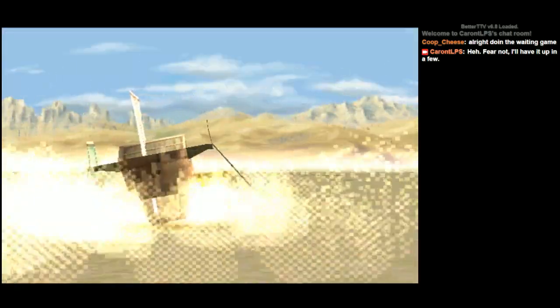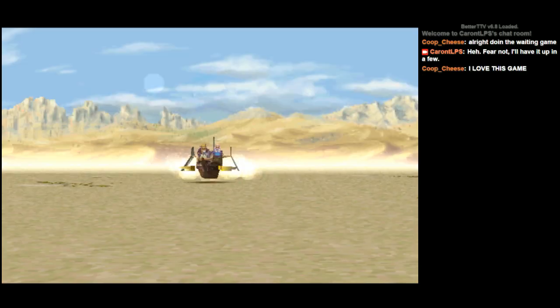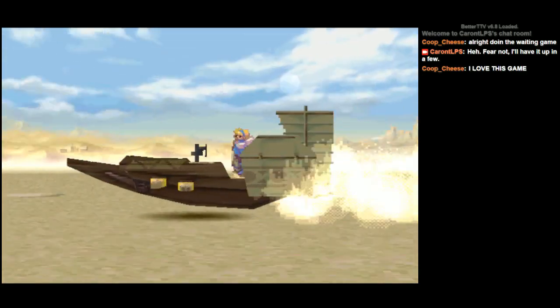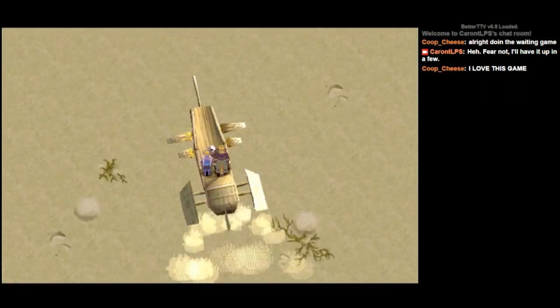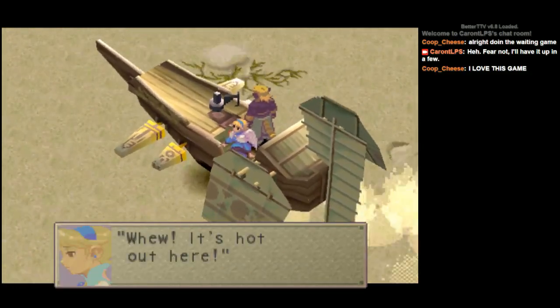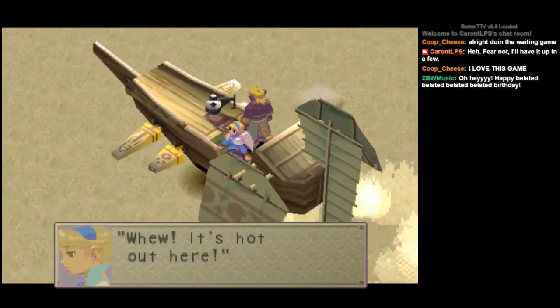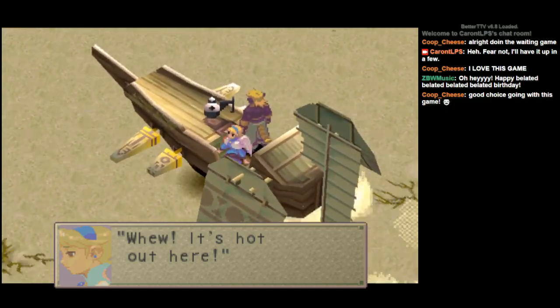That's good to see you, Coop. Thanks for coming in. I'm guessing this is part one of the game, so it's set up into multiple chapters, I suppose. Well, no kidding there, Nina — it's in the middle of the desert, so of course it is.